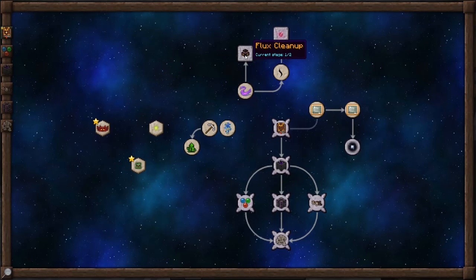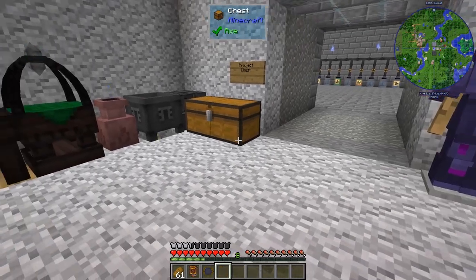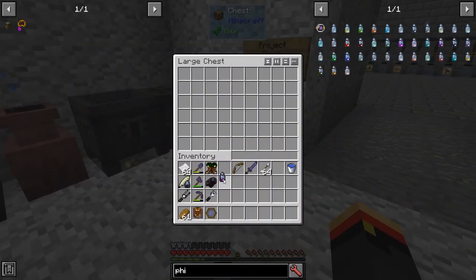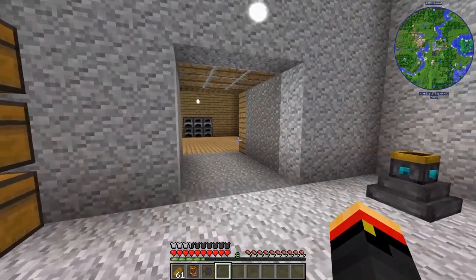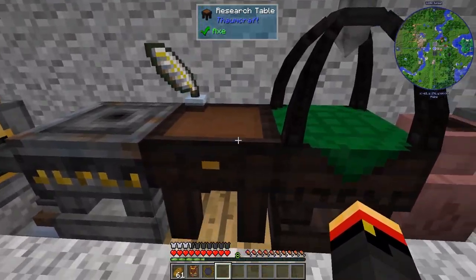So we're going to look into flux cleanup. We're going to need an observation in Oromancy — I think maybe two of them — one in Artifice, one in Fundamentals, and one or possibly two theories in Oromancy. And then we need a phial of Vitreum. I happen to already have a phial of Vitreum from the nether wart we did earlier. So now all we need is a theory in Oromancy.